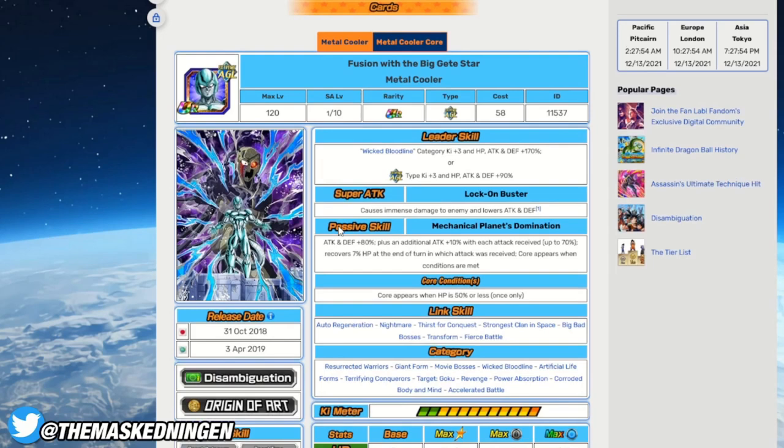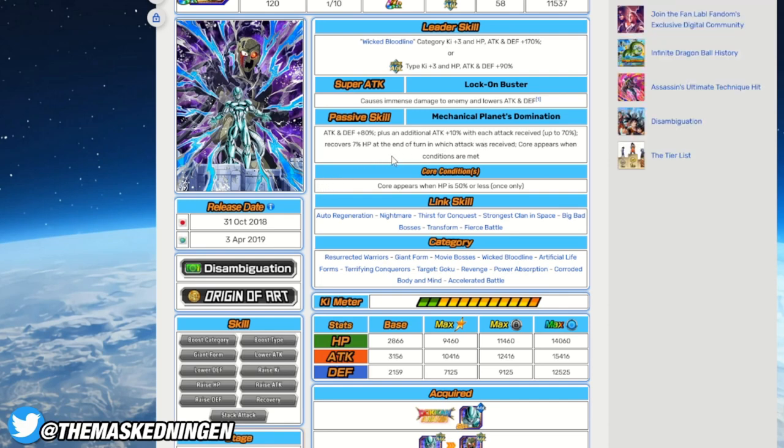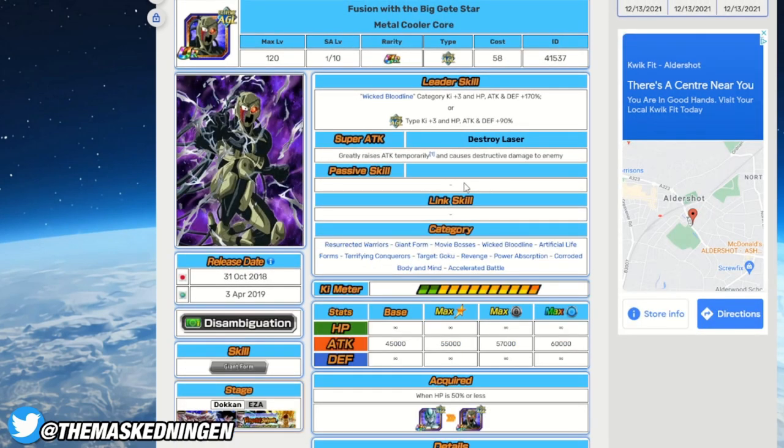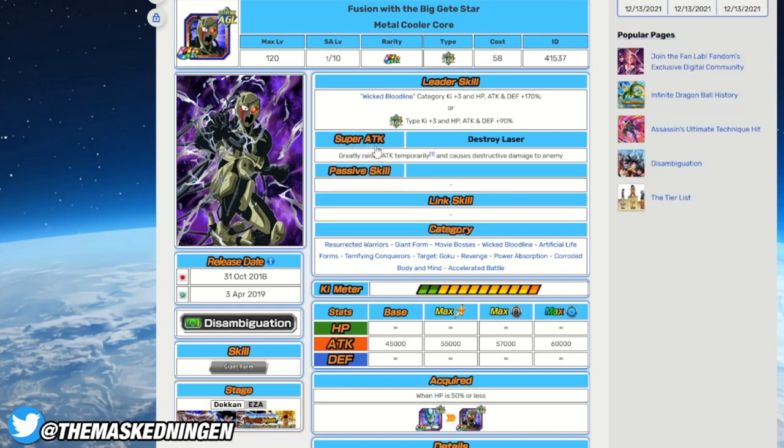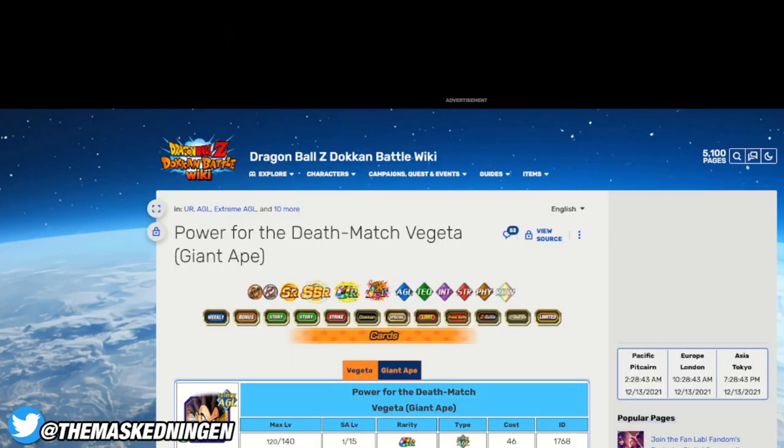Next up we have Metal Cooler. You can't really make a team with his leader skill. He lowers attack on super, but his defense is very outdated — 80% defense is not great. He gets an extra attack buff with each attack received and recovers HP at the end of the turn if attacked, but with no item active he is going to be taking a lot of damage. He gets his guaranteed transformation at 50% HP or less, and you can chain transformations between him and Tapion by going into the second and third fight under 50% HP for some free damage. Untransformed he's definitely not a great unit for ESBR.